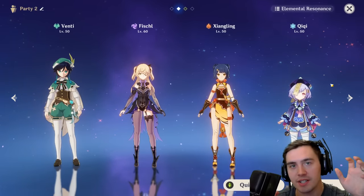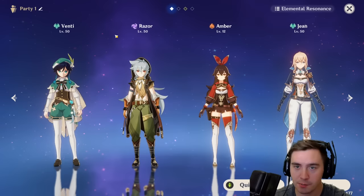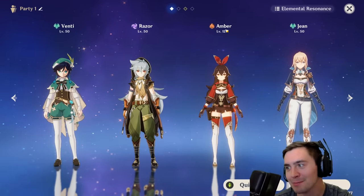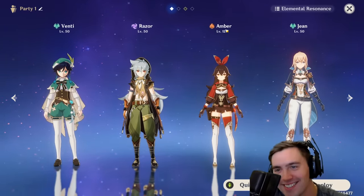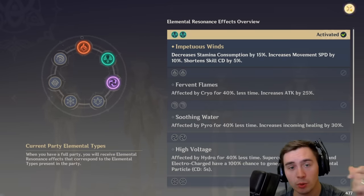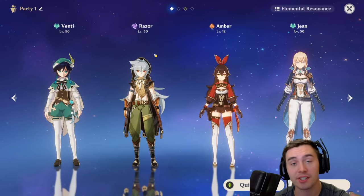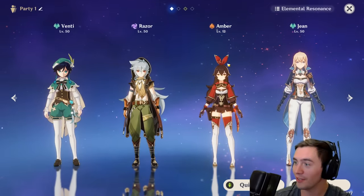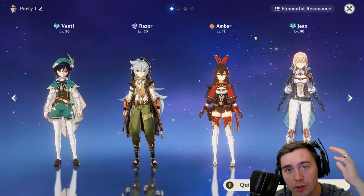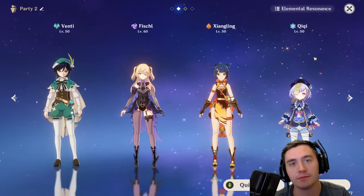I recommend having two separate teams: one for fighting, bosses, and quests, and one for exploration. My exploration team uses Venti for reduced glider stamina, Razor for reduced sprint stamina, and Amber for doing puzzles — together they get better stamina consumption, increased movement speed, and better cooldowns, and can handle most puzzles in the game. My other team is more for combos and fighting. It's great to have both.